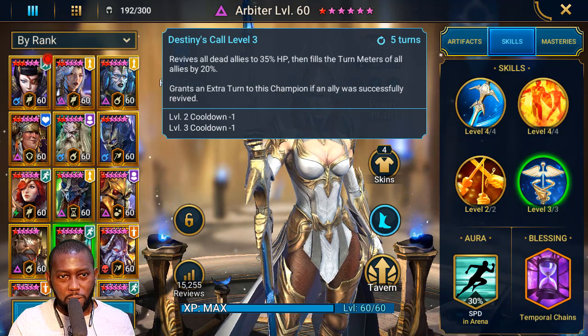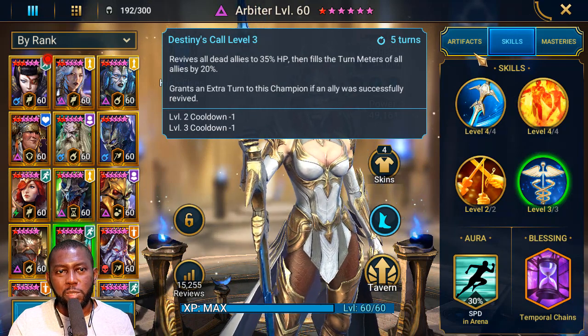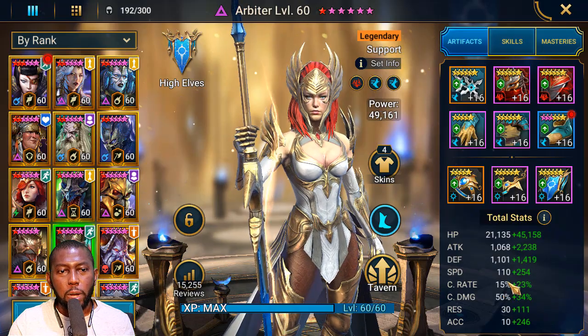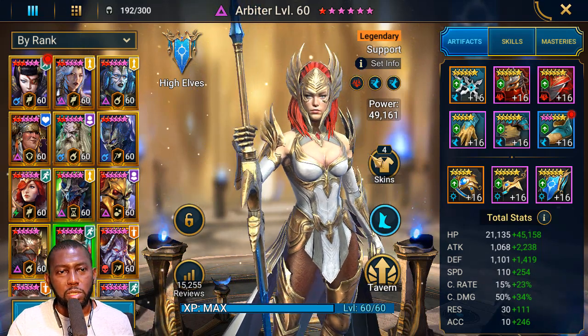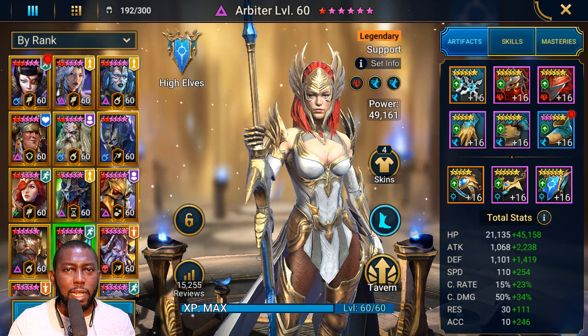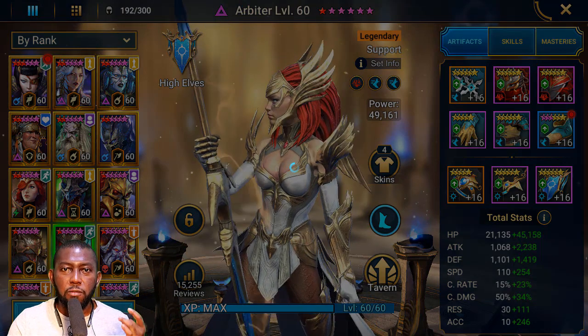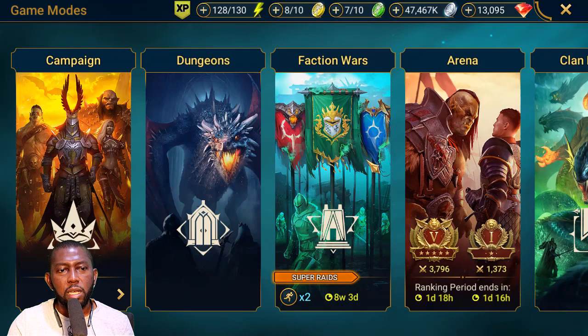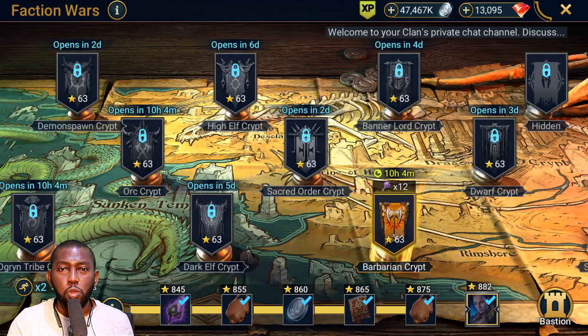They are equal on the revive cooldown, but Arbiter has a higher base speed of 110, so she goes much faster with the same speed artifacts. That's why Gorgorab is no longer used in the late game. The only places you'll see him used in the late game are doom tower secret rooms and faction wars. He doesn't qualify for my doom tower teams since Arbiter or Rector Drath is there instead, and he doesn't fit into clan boss or hydra teams either.